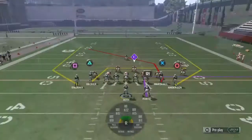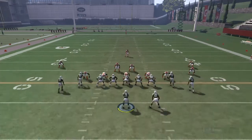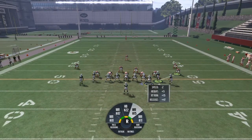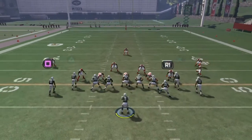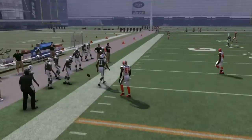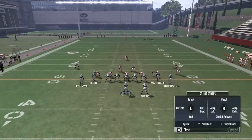Alright guys, Cover Three Sky now. Right here, put them on a slant, put them on an in route — same exact setup as last time. Block Forte here, or put Forte over there too since they're sending a nasty blitz on the right side. Doesn't really matter what you do with him. Right there, Robbie Anderson only gonna get two yards, but your main read of course is gonna be Brandon Marshall up top.